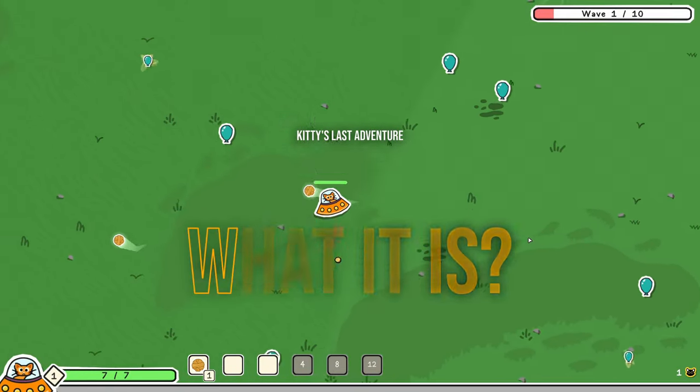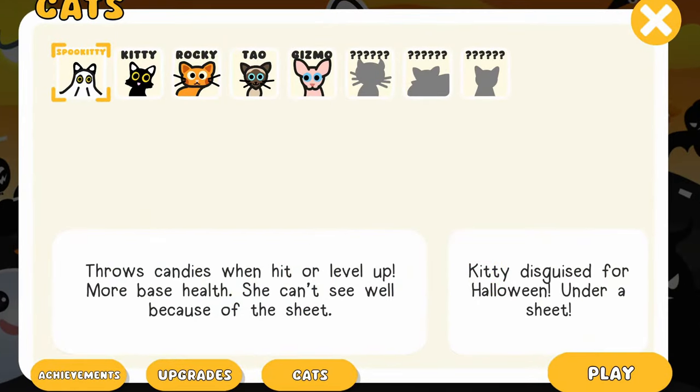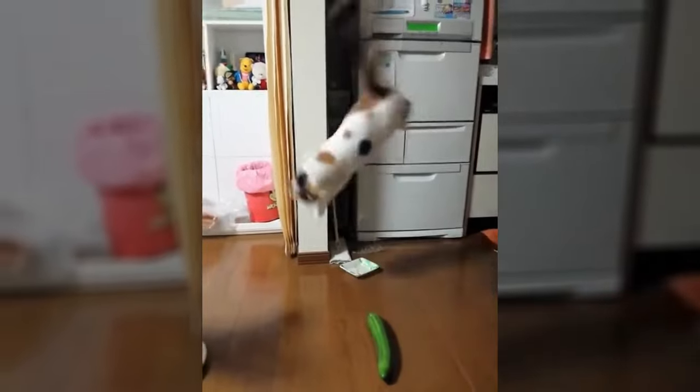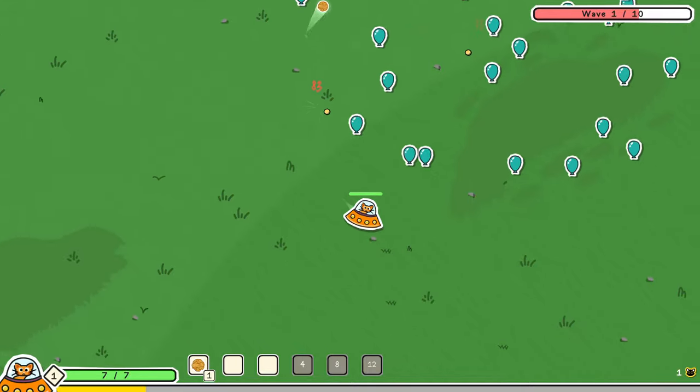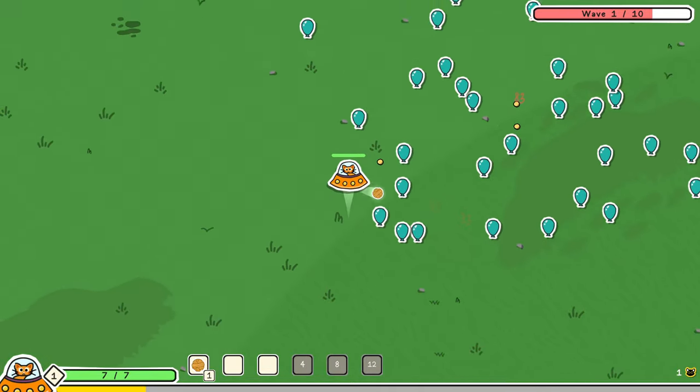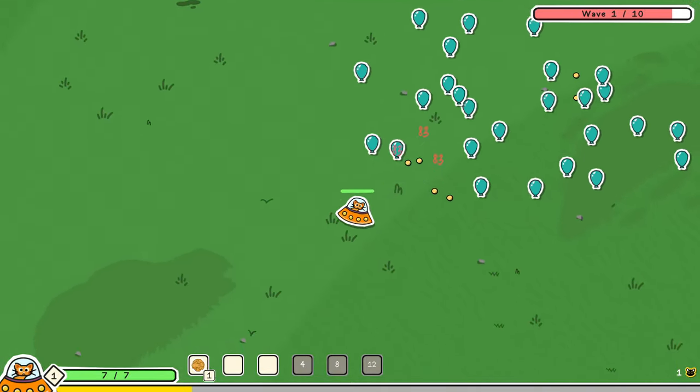The game is all about Kitty's final adventure. She and her friends fight the usual suspects like cucumber, vacuum cleaners and even water. Cats aren't scared of cucumber per se, but you get the idea. After all this, my YouTube is now full of cat videos.